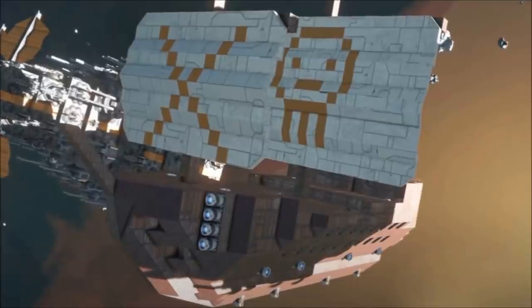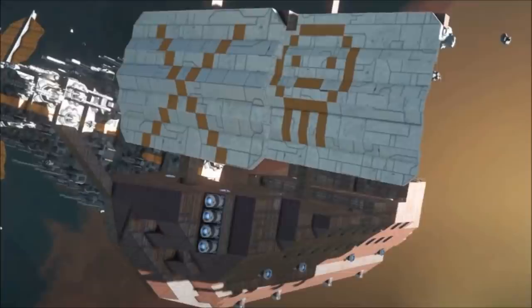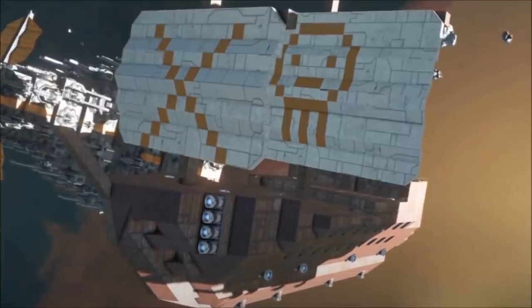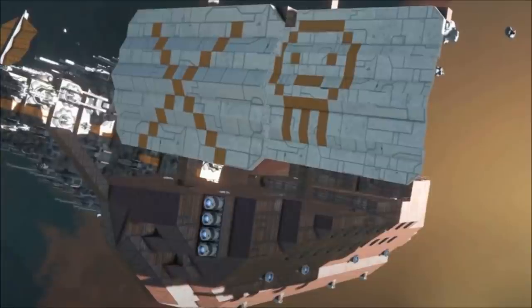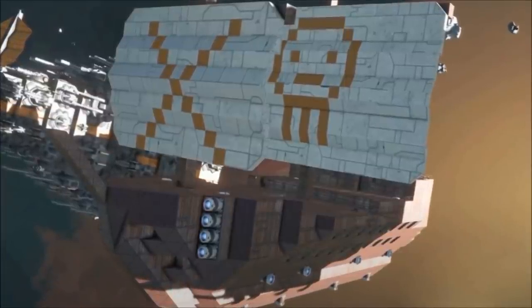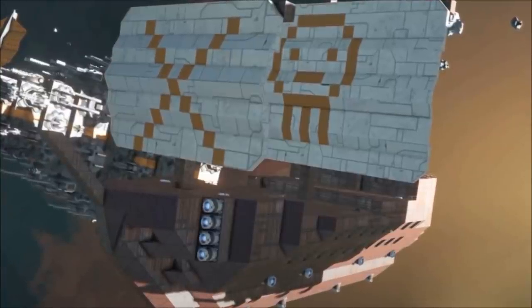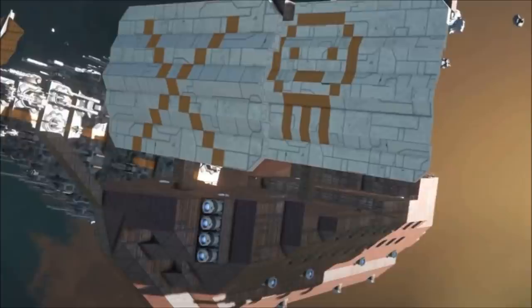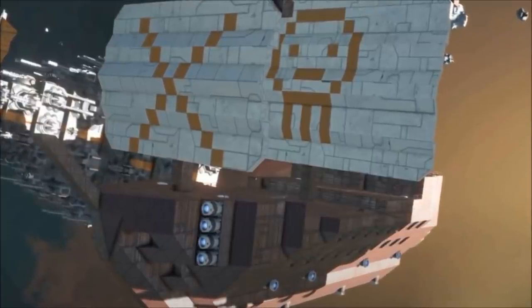Number 2: Space is an ocean, so let's build ourselves a boat. Unfortunately, this is a trope that has bored itself into the hearts and minds of many content creators over the last 50 years or so, and we've got the likes of Star Trek, and to a lesser extent Star Wars, to blame for that. Unlike the ocean-going vessels of yesteryear, spacecraft not only have to fight on a three-dimensional battlespace — they cannot sink.